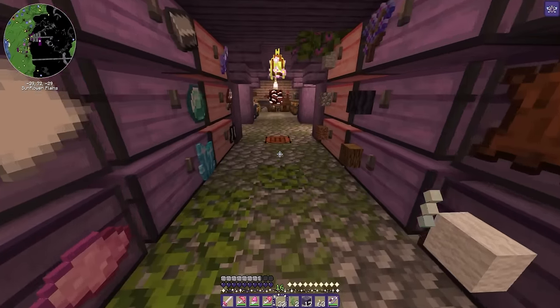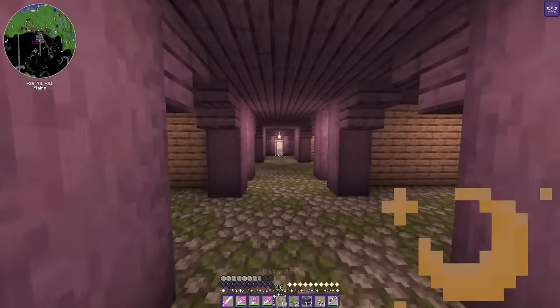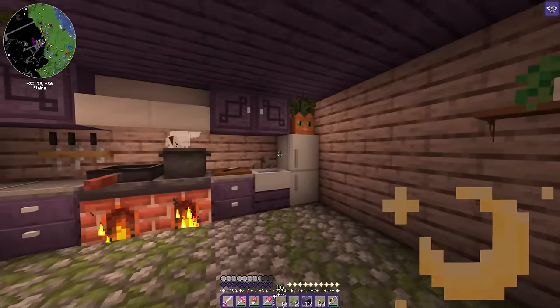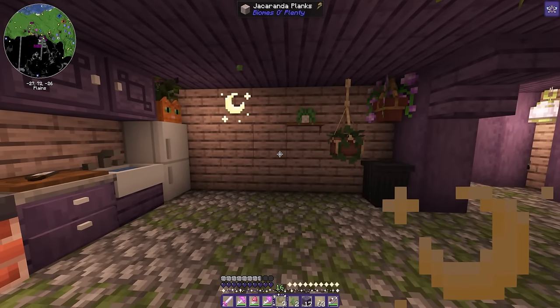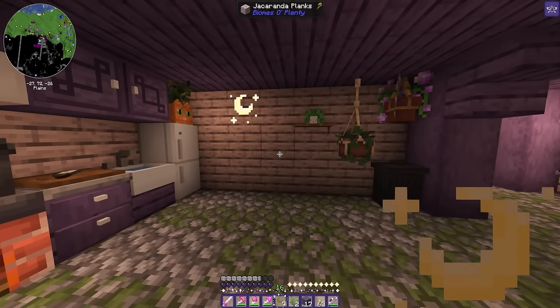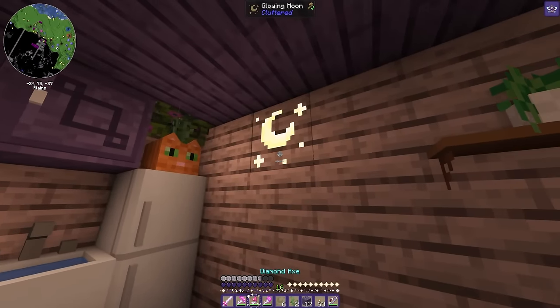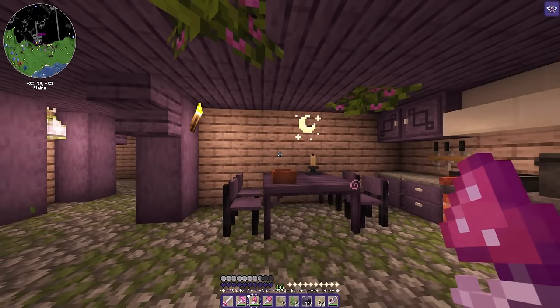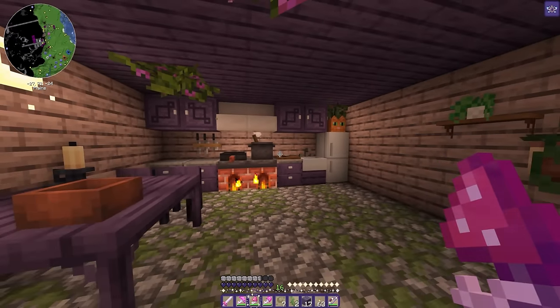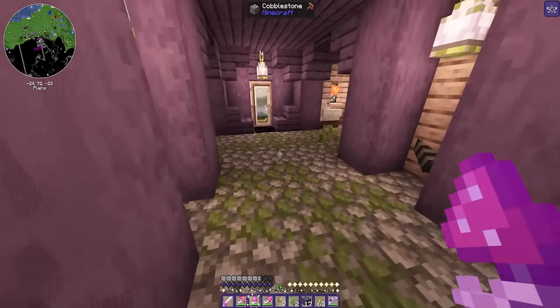Yeah, there we go! Oh that's cute — I want to make those! Glowstone and glass panes. Can I please have all of the glowing moons? Oh my gosh, that is so cute — I want those everywhere! Maybe not like everywhere everywhere, but adorable.